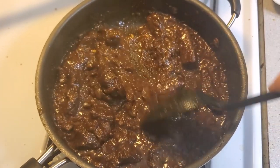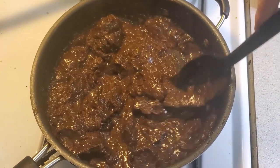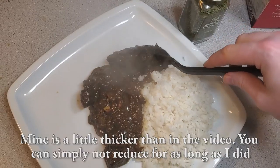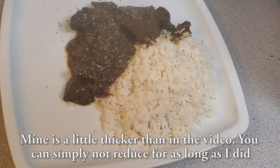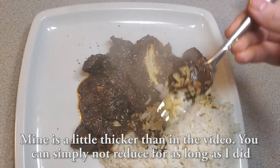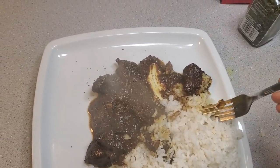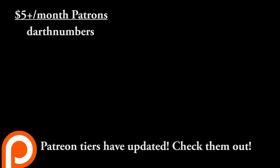It took mine about 12 minutes to achieve the thickness and color we're going for, but I recommend keeping a close eye. Serve with a side of rice and top it off with parsley. I know it's still screaming hot, but I can't wait. I can see why Café LeBlanc is so well-regarded. I hope yours turns out as amazing as mine did.